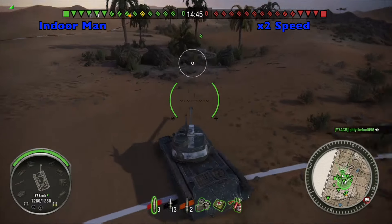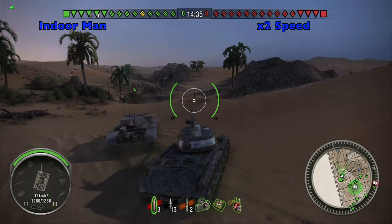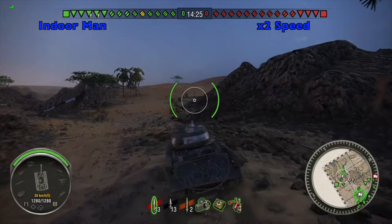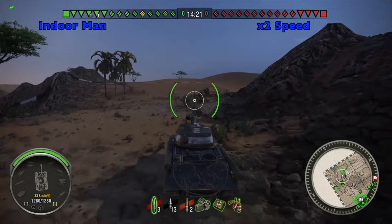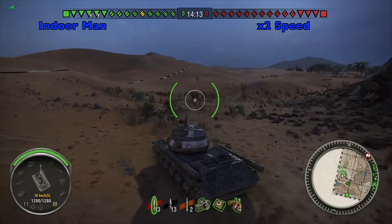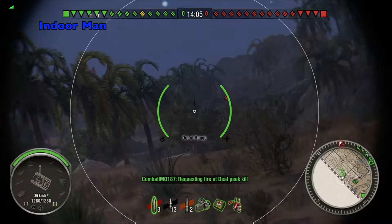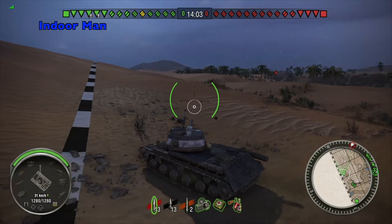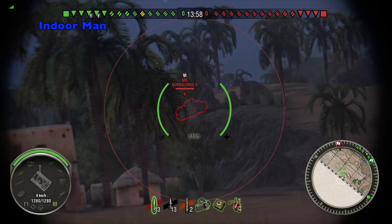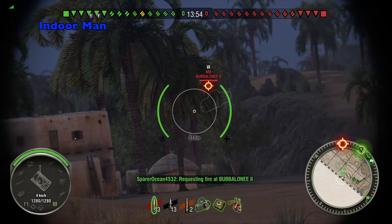For this game my tank is equipped with a tank gun rammer, an enhanced gun laying drive, and improved ventilation. I have an even split of AP and APCR ammunition. I have this to compensate for the tank's poor accuracy, which is 0.46. Since it's very difficult to target weak spots, this extra penetration makes a huge difference when fighting higher tier heavy tanks from the front. With a 35% silver earning bonus, the IS-2 can still earn a good amount of silver even when using a large amount of APCR shells.